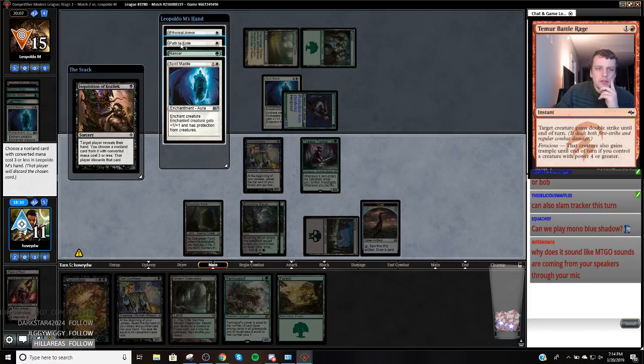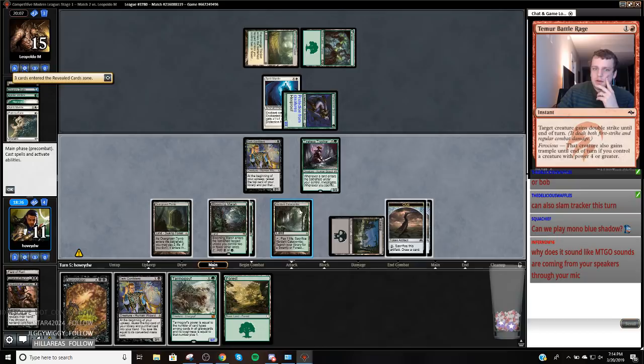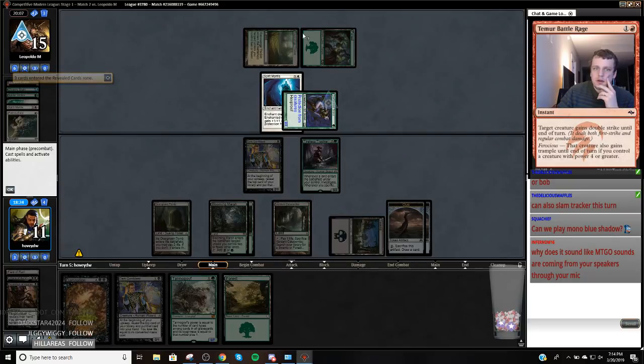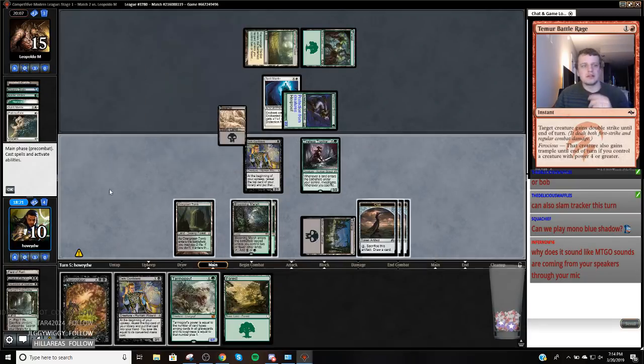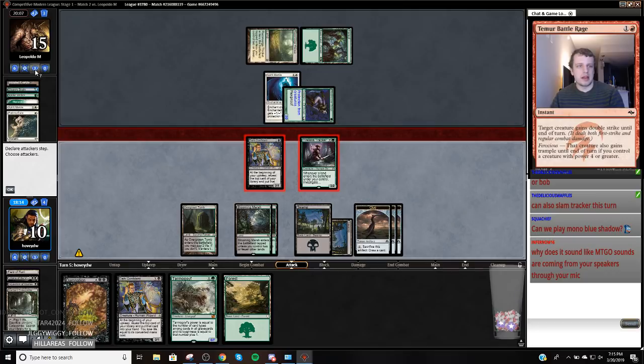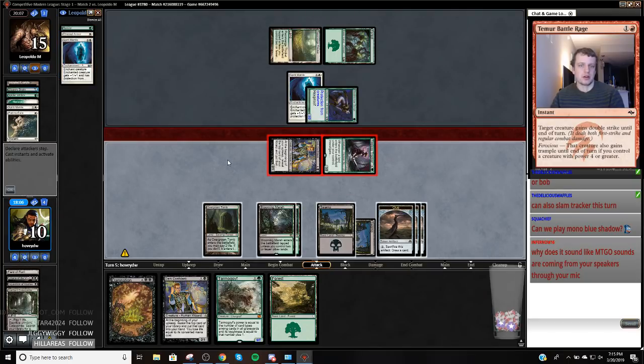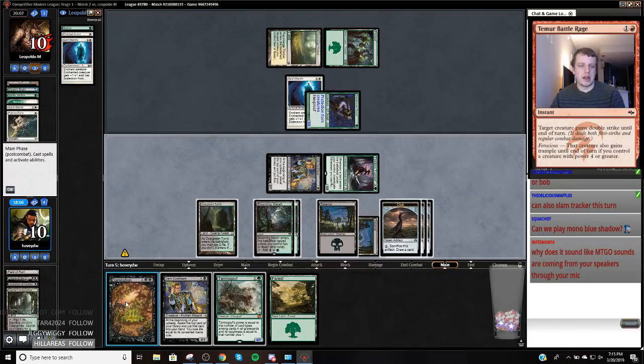Yeah, that's kind of what I want to do — so let's just take this Path. Play my land. So I can attack for 5, but I'm at 10 and they can easily draw another Ethereal Armor. If they draw a land they can just put like a million points of power on the board next turn. I don't really want to be doing that with an active Bob.